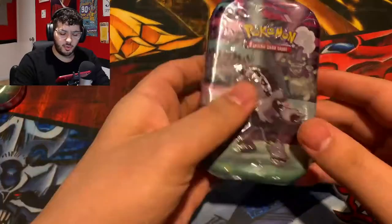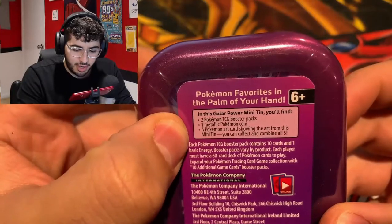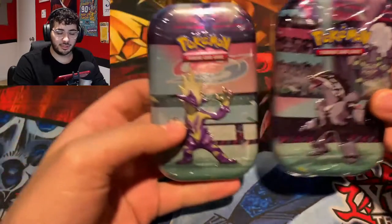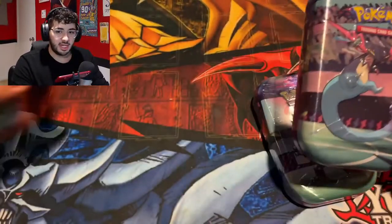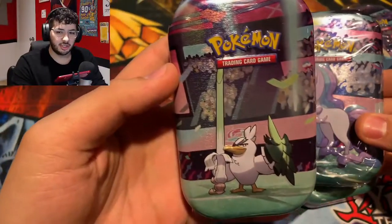Taking a look at these packs real quick — each one comes with two packs, one coin, and one Pokemon card art. Each one displays a different Pokemon: the Obstagoon, the Toxtricity, the Dragapult, the Galarian Rapidash, and finally the Galarian Sirfetch'd.